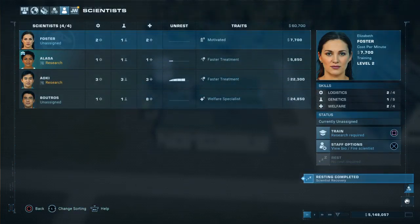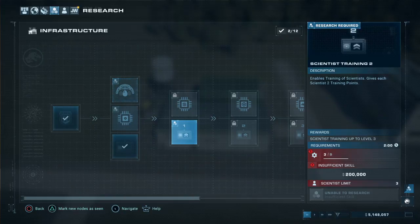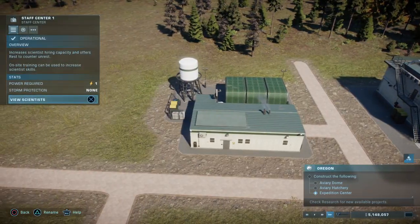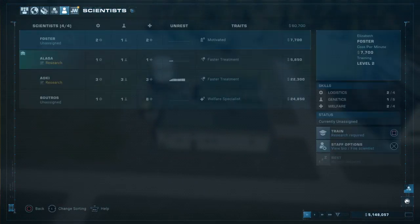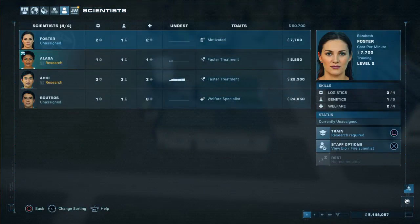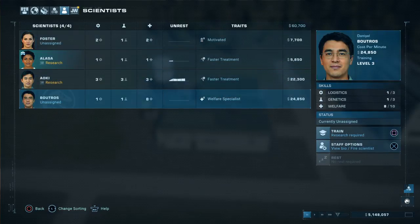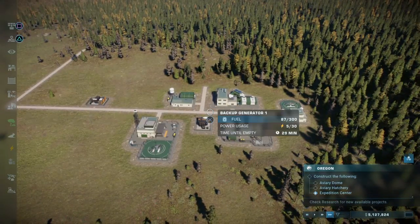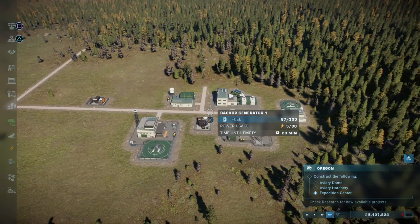My goal here is to train these guys and girls. What do you mean — it gives each scientist two training points? Does he not even have a training point to use? He must have already used it — I'm very confused as to why I can't train him. That's fairly annoying.